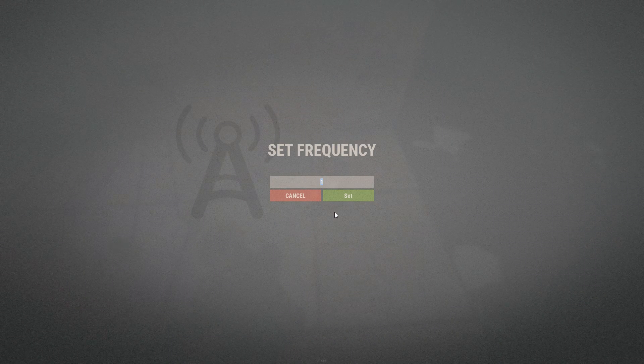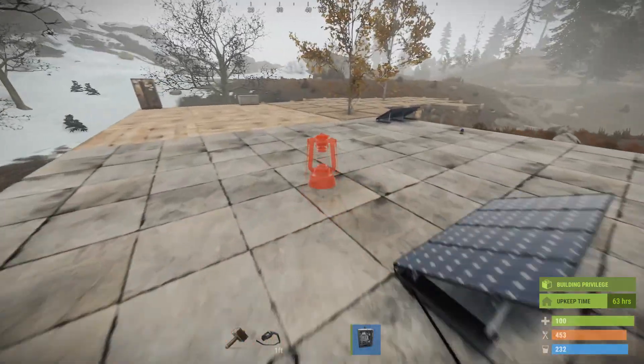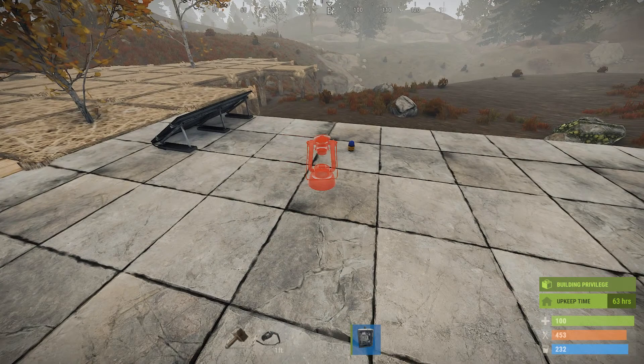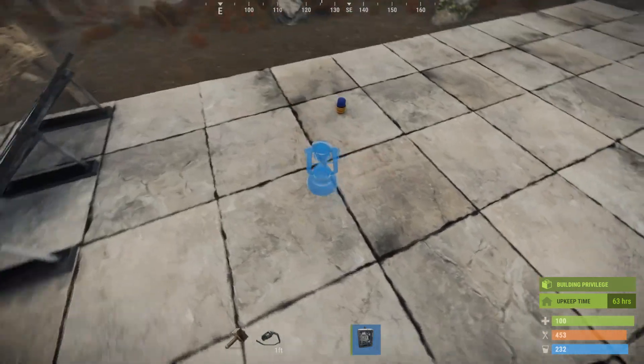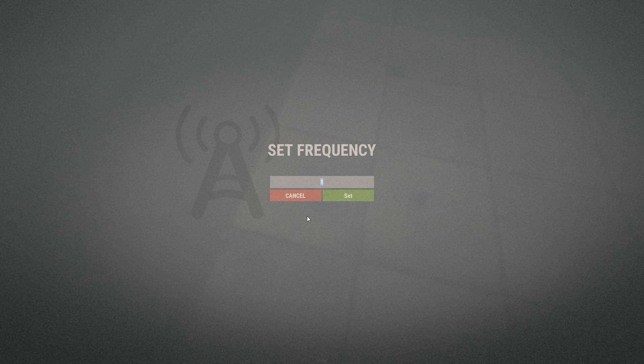You set a frequency that's unique — I think it'll take all the way up to 10 million number combinations. I'm calling it 6969. The receiver unit also looks like a lamp right now and you have to set its frequency the same as the transmitter if you want it to trigger.